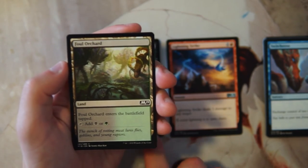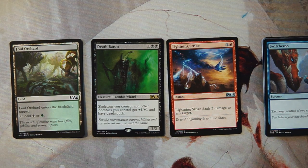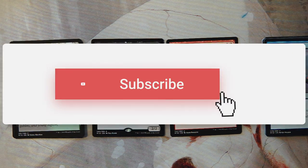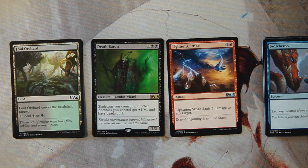We also have Foul Orchard, which enters the battlefield tapped but taps for black or green. Definitely useful to have two-color lands in this set. In my opinion though it's a pretty easy Lightning Strike — I do think Lightning Strike is just the best card in the pack for limited. I could see a case for Death Baron so let me know in the comments if you think that's worth taking. If you enjoyed this video please leave a like or comment, and make sure to subscribe. I'll see you in the next Crack a Pack episode.